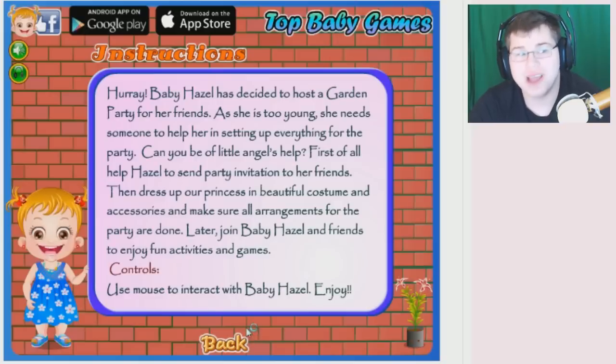First of all, help Hazel to send party information to her friends. Then dress up by princess and beautiful costume and accessories — just one costume. Make sure all arrangements for the party are done. Later, join Baby Hazel and friends to enjoy fun activities and games. Use the mouse to interact with Baby Hazel.